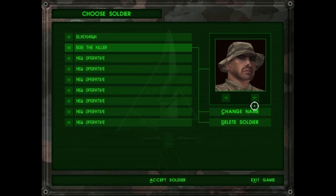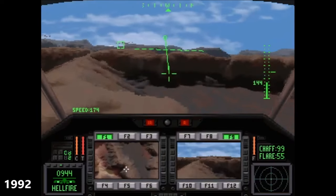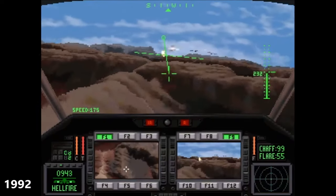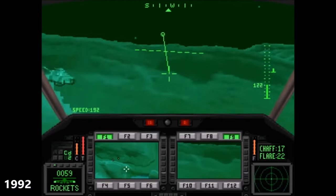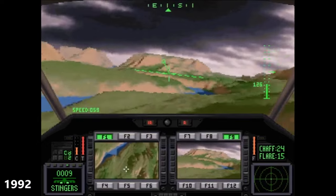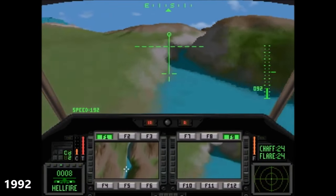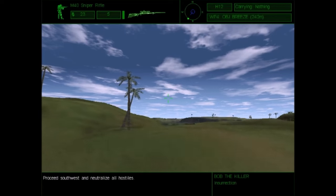The game was developed by NovaLogic, the studio responsible for the Comanche series. For this, they crafted their own graphic engine named Voxel Space, which utilized voxel graphics. It was first deployed in the game Comanche: Maximum Overkill, released in 1992. Remarkably, in terms of graphical quality, it was outstanding for its time. For comparison, Wolfenstein 3D was released the same year.